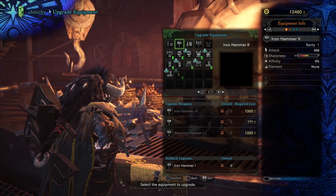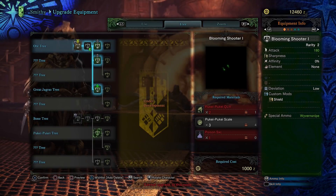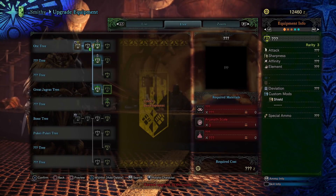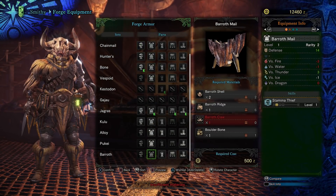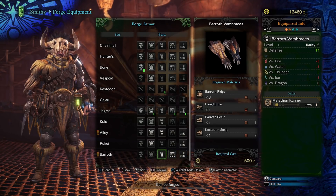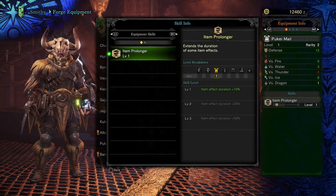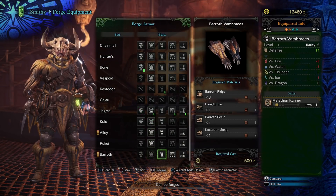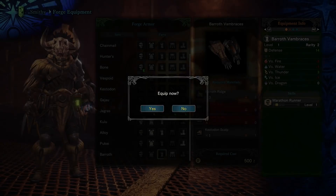For the bow gun, I can make it into a Jagras Assault or an Iron Assault III — seems like that's as far as I can go. Let's forge some armor. This is what I had on my wish list, but I can't make it yet. It's all about getting those stats up: item prolonger, item effect duration plus 10 percent, stamina surge, stamina recovery speed, and marathon runner. Let's get those greaves.